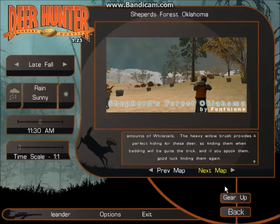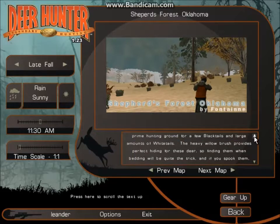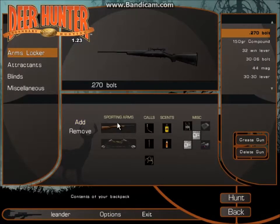Go find him again. It says blacktails — promo on the ground for a few blacktails. There's not as many blacktails as whitetails, so there's more whitetails. And because it says a few blacktails and more amounts of whitetailed deer, the heavy little bushes provide perfect hiding for these deer. So that is pretty good.